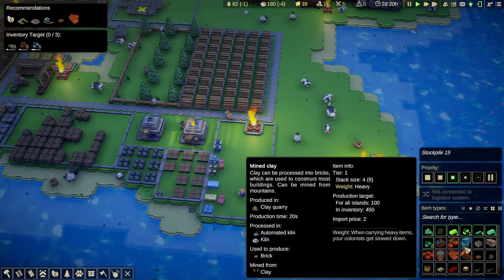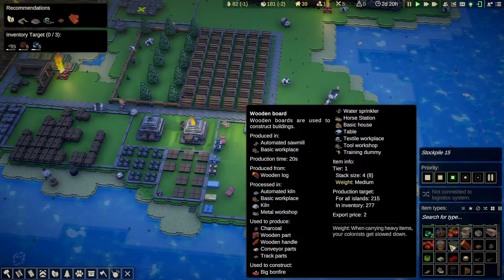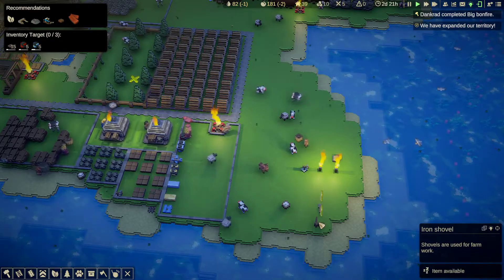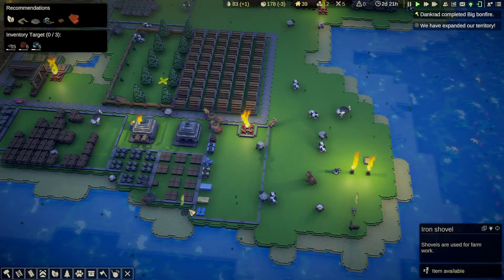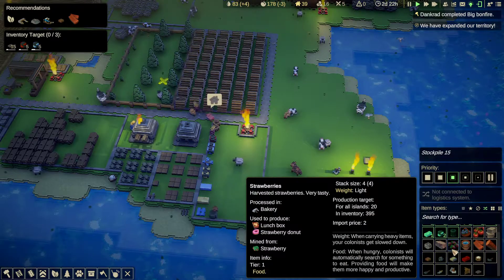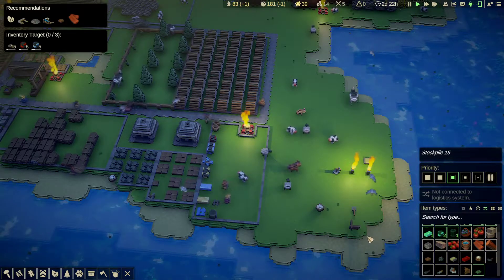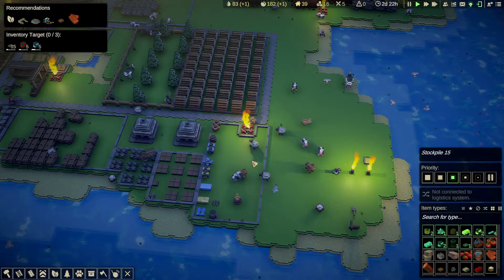Let's put the oil barrel in there. For the tools I might stick them in separate stockpiles. Track parts — let's put those in there as well. I'll just use this stockpile to collect everything up; if I have a lot of one item I'll make a separate stockpile for it. Machine rail, wooden parts, refined wooden parts — let's put those in there.